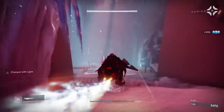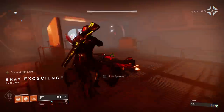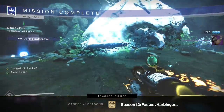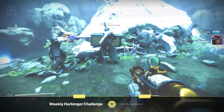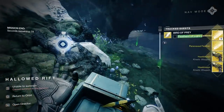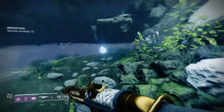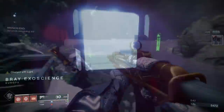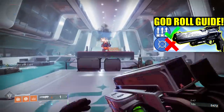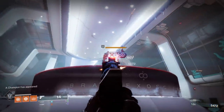The big thing to happen this week was the release of the brand new Harbinger mission, which allowed you to go in and now get random rolls on your Hawkmoon exotic hand cannon, as well as unlock the catalyst for that weapon. You have to have already done the original Hawkmoon quest, but if you have, I've done a full guide linked up above, and also a video on the god rolls for both PvP and PvE. There are some very saucy Hawkmoon rolls, and especially with the catalyst, that weapon has gone up a tier or two in both PvP and PvE.